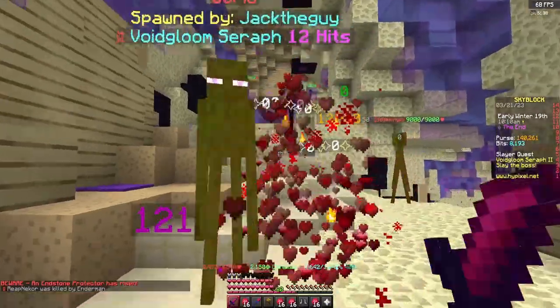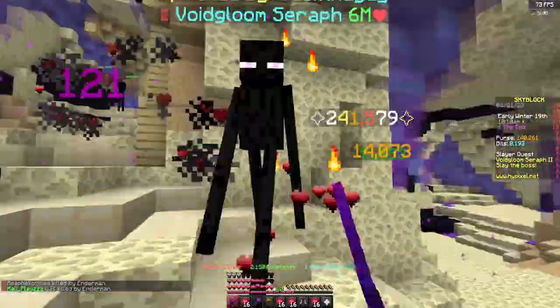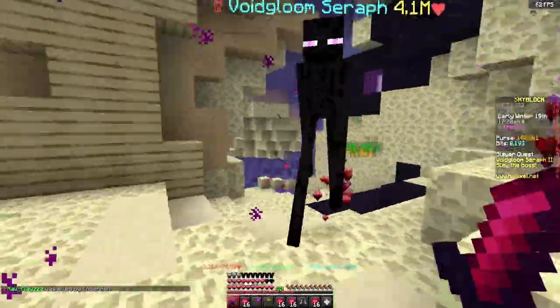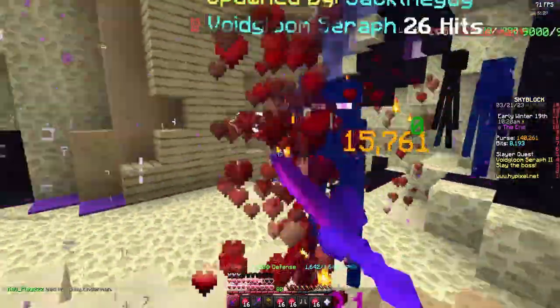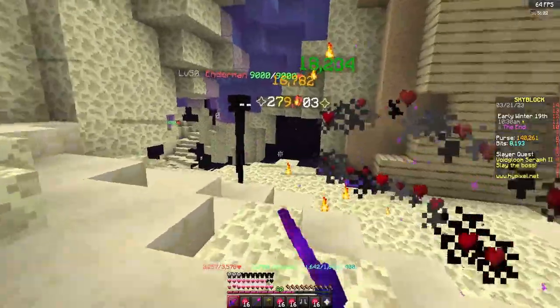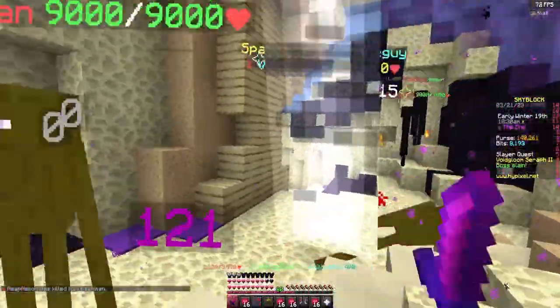For the gear you should be using full Final Destination armor with as many endermen kills as possible. For the weapon you should at least be using a Vorpal Katana or any upgrades on this sword. You should be using as many healing items as possible like an Overflux, Wand of Atonement, and a Florid Zombie Sword if you can afford them all. For pets you can use the same ones as before: Tiger, Whale, or Enderdragon if you can afford it.